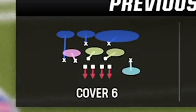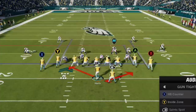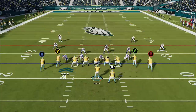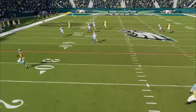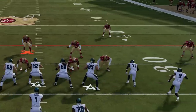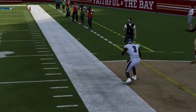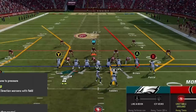This setup works best against Cover 2 man and zone, as the corner route gets outside of the safety above the cornerback against both. On this first play, my opponent is running a Cover 6, which is Cover 2 on one side and Cover 4 match on the other. To determine which side is Cover 2, look at cornerback depths — Cover 2 corners start about five yards from the line of scrimmage, while Cover 3 and Cover 4 corners start about eight yards deep. The wheel route on motion also beats Cover 2 — just wait for him to get over the cornerback, then bullet and pass lead away from the safety. The tight end can also beat Cover 2 by splitting the two safeties in the middle of the field.